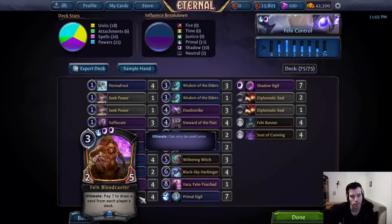In slower matchups where you're not under pressure — especially in the mirror — just don't play it into opposing Suffocates. Hold on to it, wait till you get to 10 power, play it and activate it right away. You'll see that if your opponent exposes their Bloodcaster to you and you get to kill it, you'll pull ahead by not doing that and actually getting to draw 2 cards from each Bloodcaster, while your opponent throws theirs away into your Suffocates.